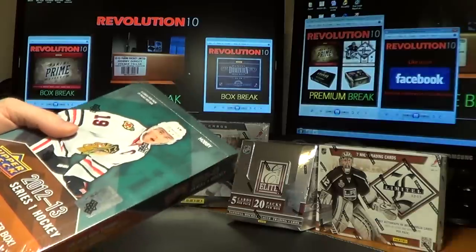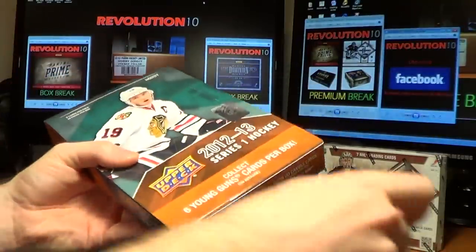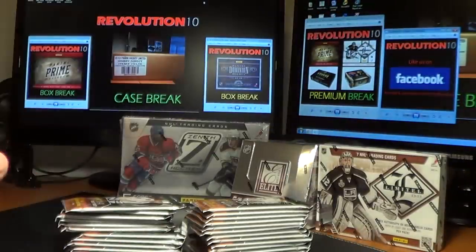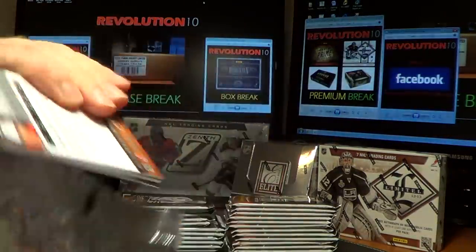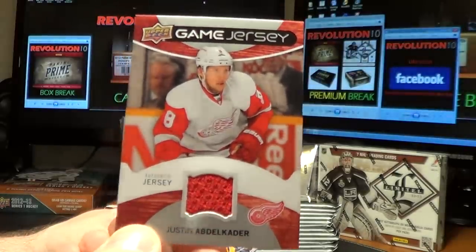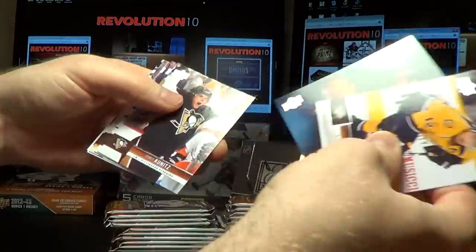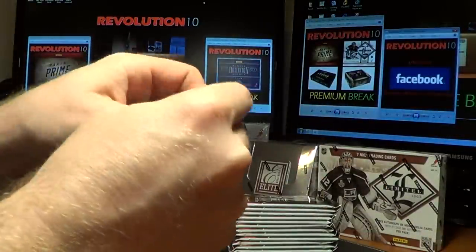Let's do the Series 1 to begin with. Base cards do not ship for Elite, Zenith, or Series 1, but all cards do ship for Limited. Good luck everyone — 24 packs in this box, 8 cards per pack. Right off the bat we've got a game jersey card for the Red Wings, Justin Abdelkader. What a great season he's had — I guess it's easier when you play next to Pavel Datsyuk and Henrik Zetterberg. And our first blank.